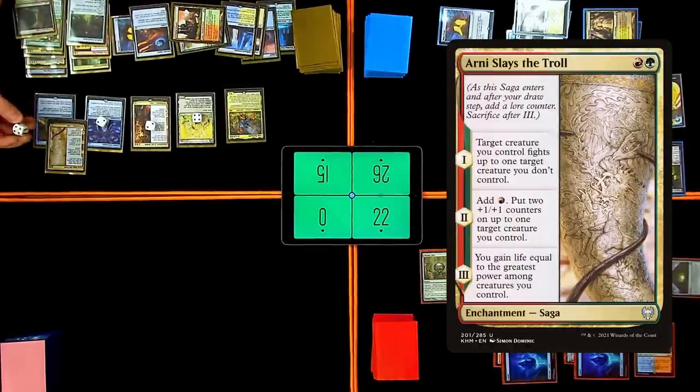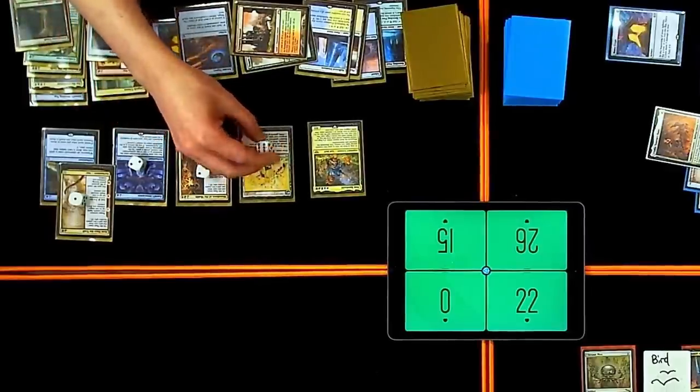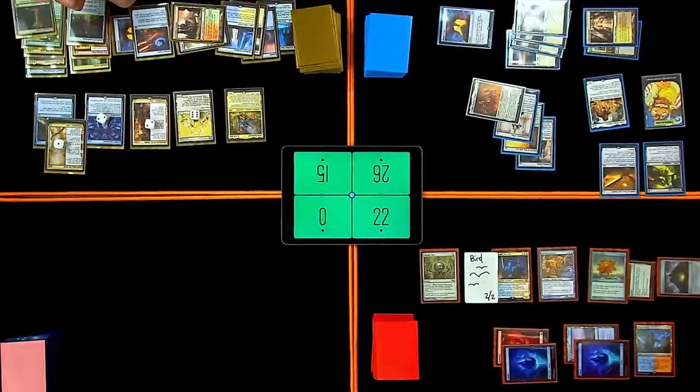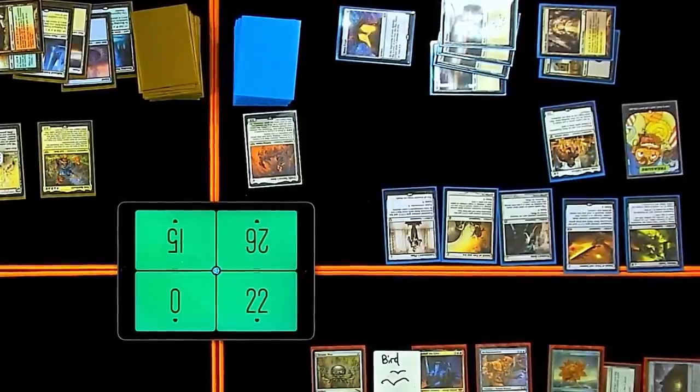I'm going to pay a red and a green and play Arni Slays the Troll — it's a saga. It comes in with one counter: target creature you control fights up to one target creature you don't control. Trigger, trigger — he's going to go up to an 8/8 first strike. Attack Frodo. It's an 8/8 first strike so you're a 7/8, and it's fighting so you don't have protection from that. Frodo dies.